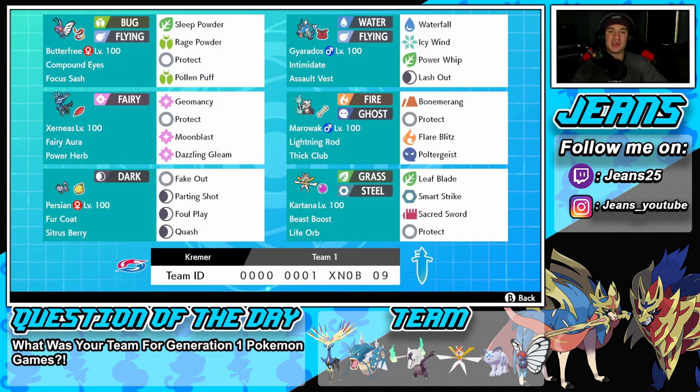We grabbed ourselves the winning record for today's video — 2-1. I absolutely love this Xerneas team; it's always a fun Pokemon to use and always super strong. We also got to show off Gyarados and Butterfree, two of my favorite Pokemon to use on the ranked ladder. That's going to be it for today's video — if you enjoyed the content, smash that like button. If you're new here, click that big red subscribe button. If you want to send me teams, leave them in my Instagram DMs with rental codes. Spread the positivity every day — catch you all in the next one!